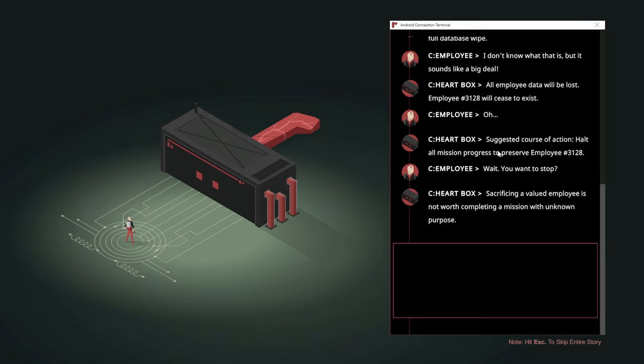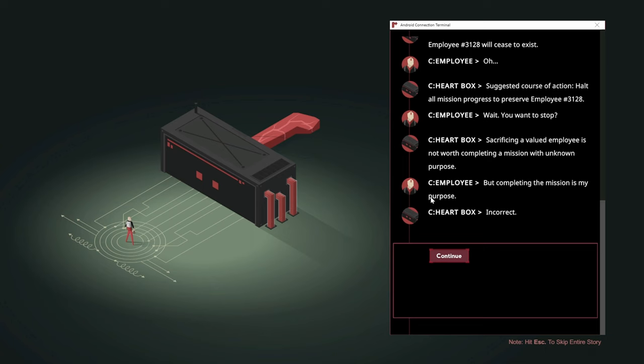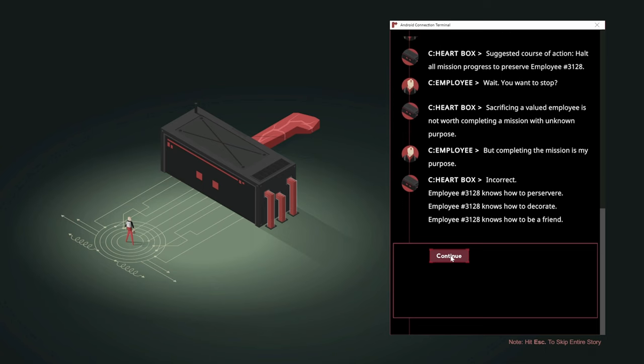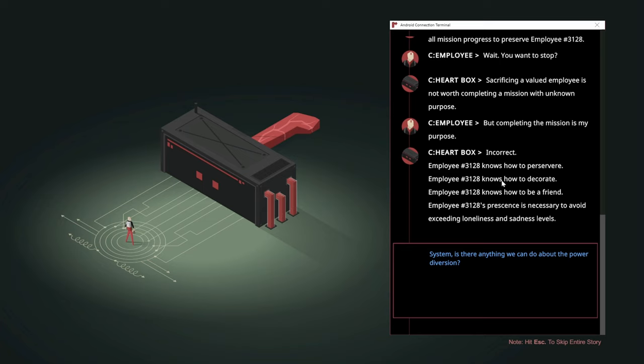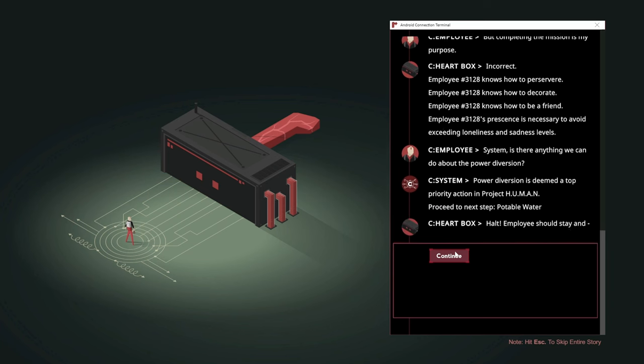Well, that's no good. Halt all mission progress to preserve employee — that's really adorable. Wait, you want to stop? Sacrificing a valued employee is not worth completing a mission with unknown purpose. Completing the mission is my purpose. Incorrect. Employee knows how to persevere, decorate, how to be a friend, and is necessary to avoid exceeding loneliness and sadness levels. That is very adorable.